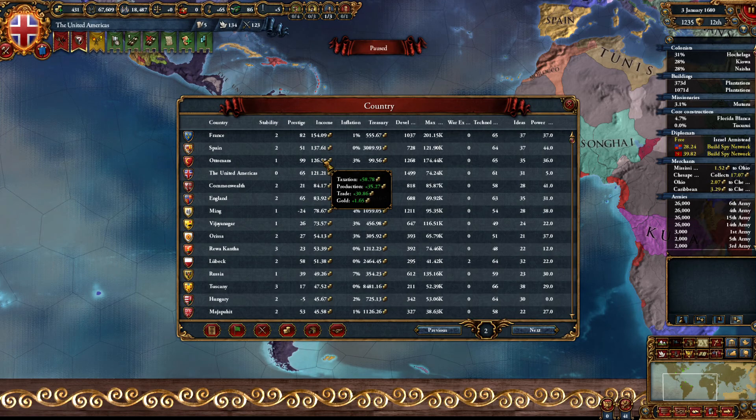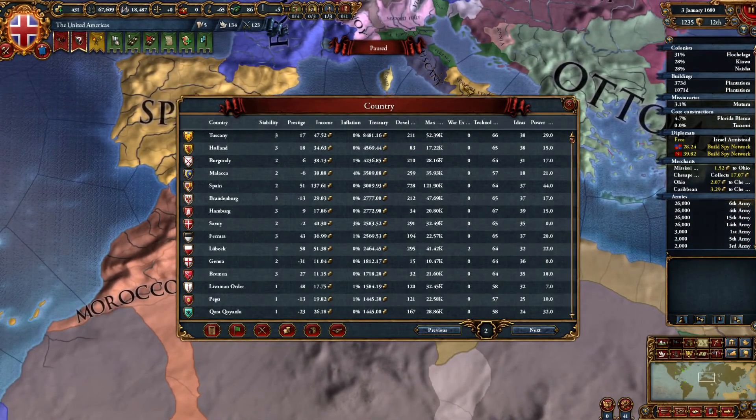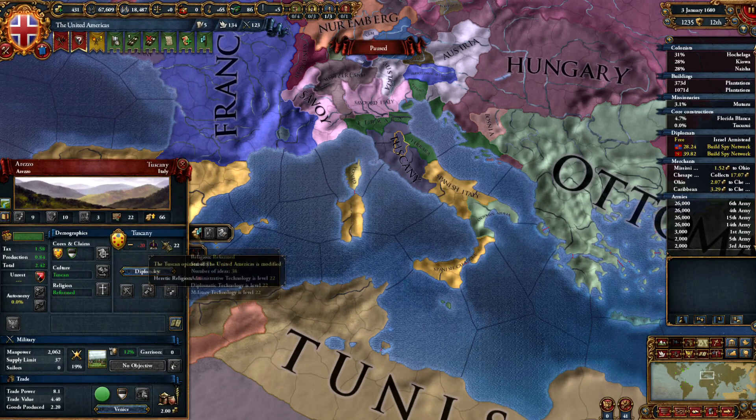As for ideas: exploration, expansion, offensive, administrative, and defensive — basically to get a better army, better generals, reduce administrative tech costs, and get morale bonuses, land maintenance modifier, and plus one attrition to enemies. For policies, I have the Institute of Colonial Expansion giving plus 20 global settler increase, and the Colonial Administration Act giving plus 5% colonial chance and plus 10 global settler increase, which should help me colonize North America much quicker.